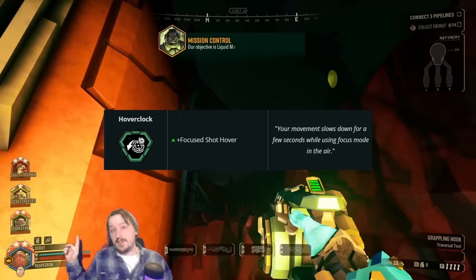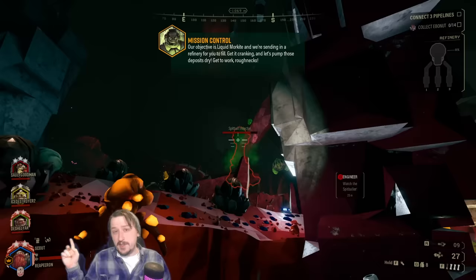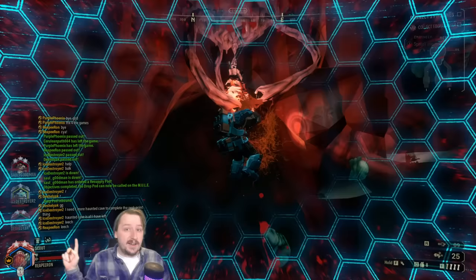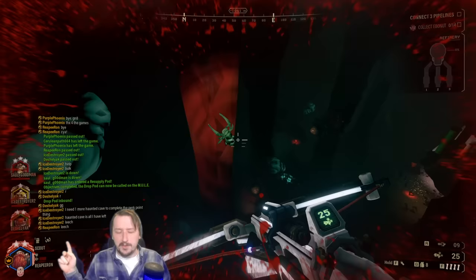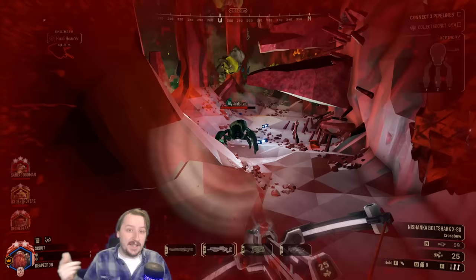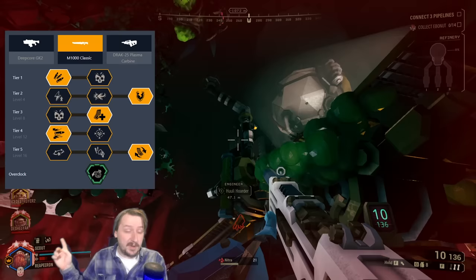Up next is Hoverclock, our other clean overclock for the M1000. Whenever you're off the ground and use a focus shot, you start to hover, resetting your fall — really useful for avoiding fall damage and reaching certain spots more easily. You can also reset Hoverclock by killing an enemy with a focus shot, and I think it can work with regular shots too. If you jump, grapple, kill something, then use a focus shot again, it will count — but if you hit something and it doesn't die, the Hoverclock won't reset. The build I like is my standard M1000 setup, which works really well with just about everything.